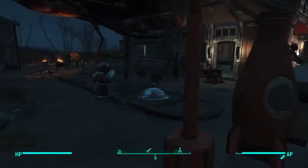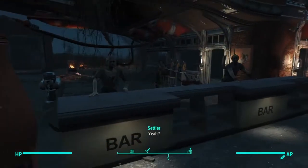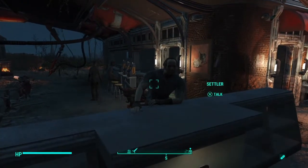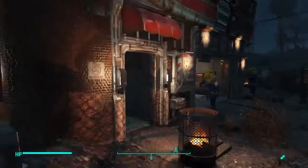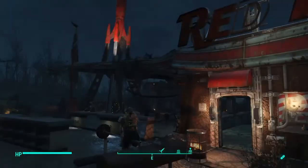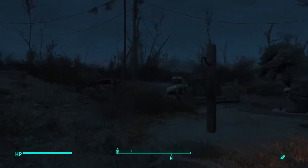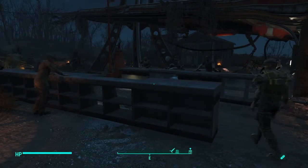Another thing to do is get a trader in your settlement so you don't run out of resources when building. A lot of people make the mistake of making a settler in their settlement a trader — don't do that. Go to one of your other settlements, click on a settler, and set up a supply route to this settlement. I used Red Rocket. This gives you all the resources you need to build everything you want.